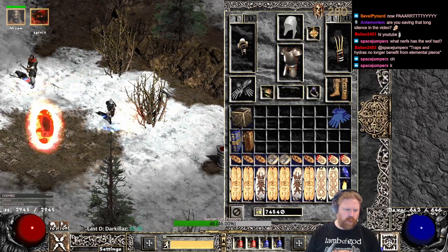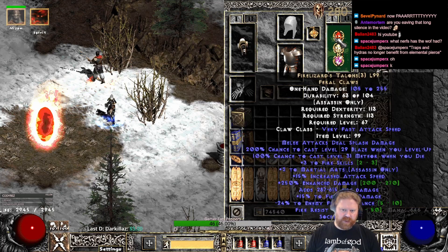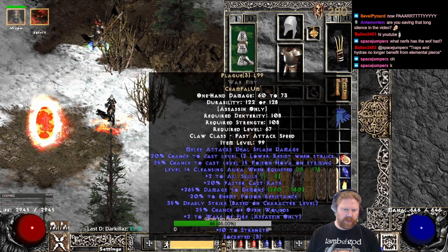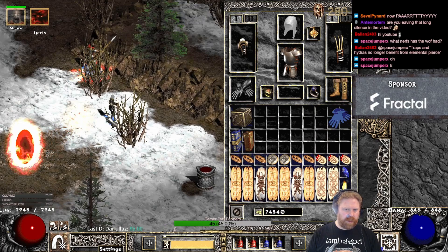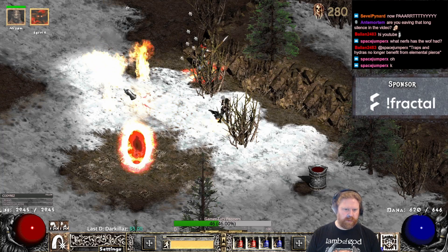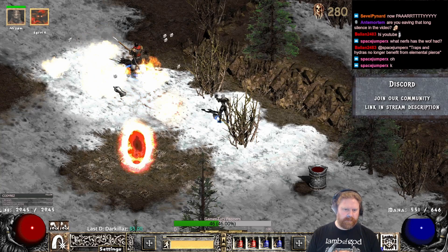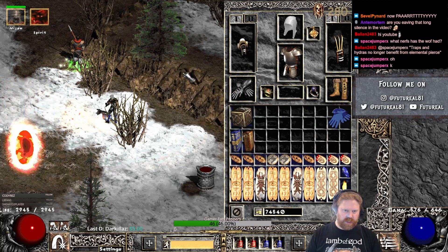With this setup I'm running, you have to use the weapon speed bug. What that means is you want your fastest weapon in your second hand and your slow one in your main hand, then you pick it up and put it back down. Doing it wrong — look at the speed, how slow this is. When you do it the other way around, it's a lot faster. That's the weapon speed bug.